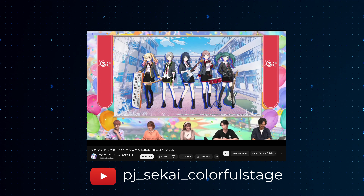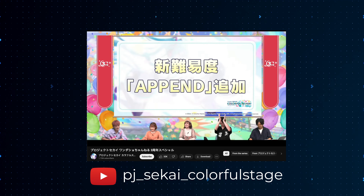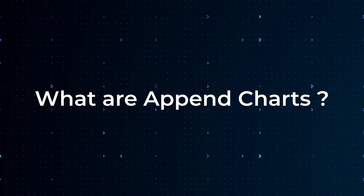In September 2023, Sega announced major changes coming to Project Sekai — at least for the JP server. For those of us that are EN or global players, we would be getting these changes about a year later. They announced a whole UI rework, new note types, and of course, append charts.